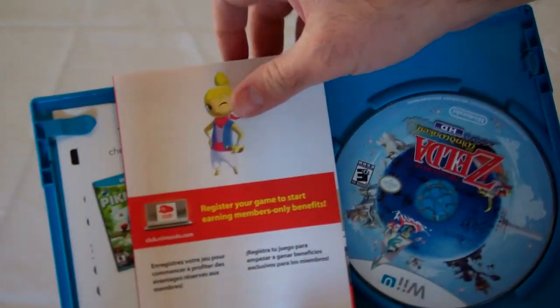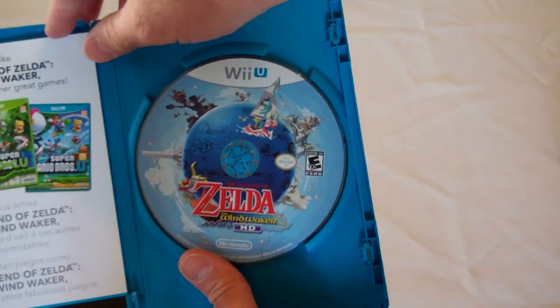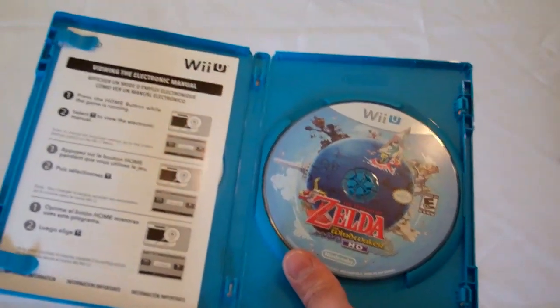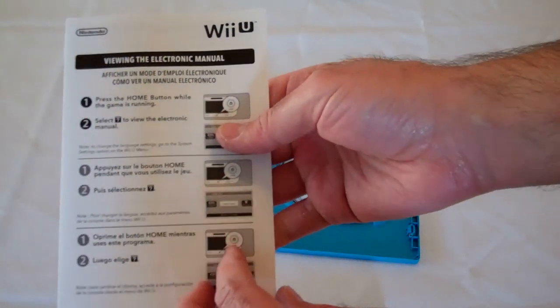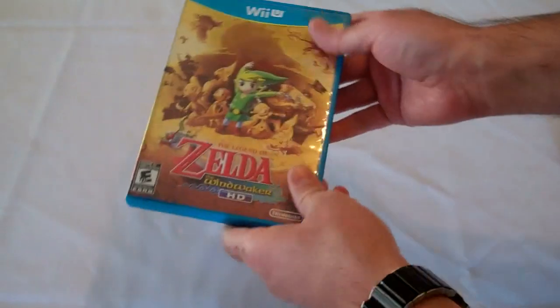There's some Nintendo reward stuff, and the disc — also shows some of the other games you might be interested in. And this is the very generic electronic manual. I'm sure it can't get any more boring than that. So there is the game.